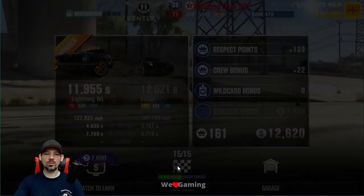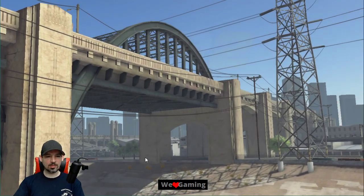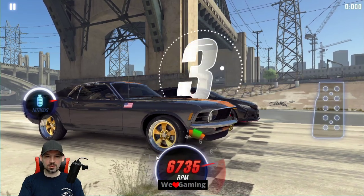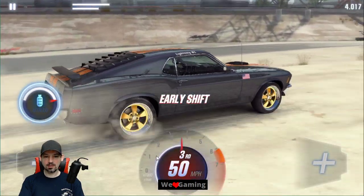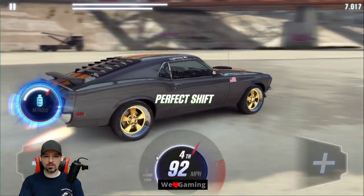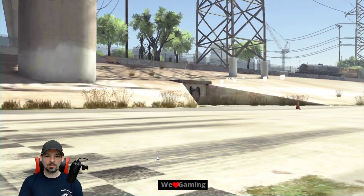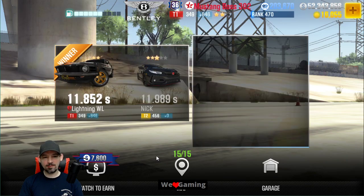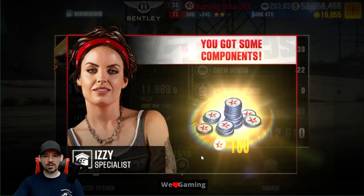11.876. Let's try the double shift again — that actually seemed to work out pretty good. Maybe I'll have to start driving mine this way. Three, two, one, go. Second, third, nitrous, fourth. Let's see if I ran a good time again. That did seem like it was a little bit faster than my shift pattern. 11.852 — yeah, that might be the way to drive this thing, guys.